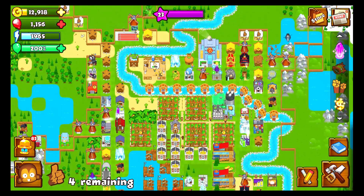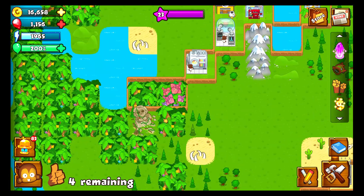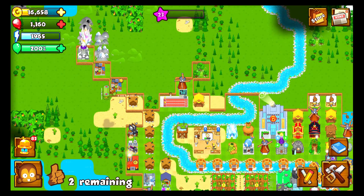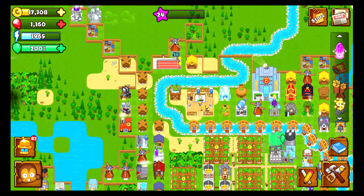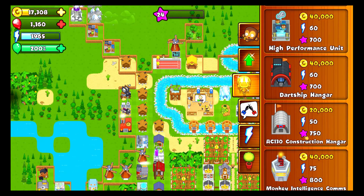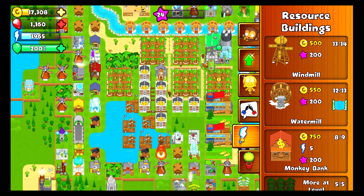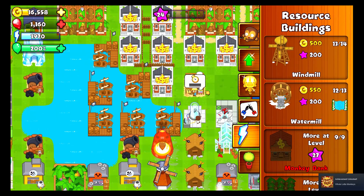Hey guys, welcome back to another episode of Bloons Monkey City. Today's plan is to tackle this packed BFB tile. Since last time I didn't really do too much — I built some engineers to level up. I have access to some new tech now, though tech tiers are really expensive. We can get another bank, which means we can get max tier banana farms now.